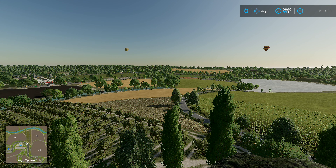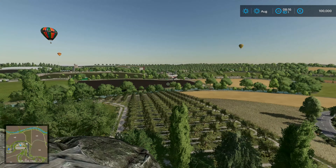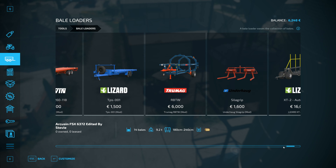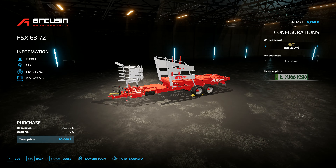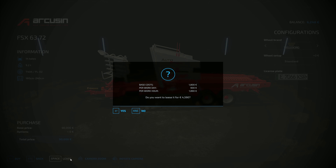Welcome back to Farming Simulator 22 realistic series. I want to do square bales, not round bales, so we'll go with the Arcuzan right here. This only does 14 bales — the previous version could take 16 at once. This one to lease is four and a half thousand, so it is a little bit pricey, but we're gonna do it anyway. We'll set up with standard on everything.